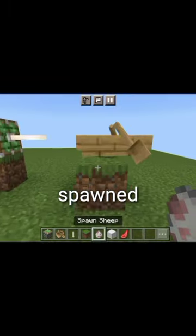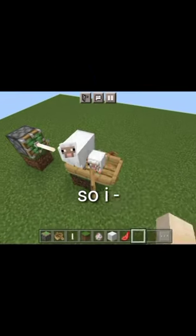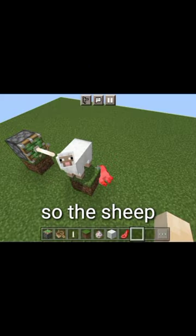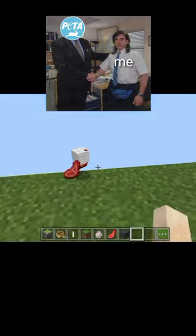I tried again, but the second time a baby sheep spawned and it was just too harsh for me to use a fricker on a baby sheep. The sheep suddenly disappeared — strange, right — but there was still another sheep blocking my way, so I tried building it again.